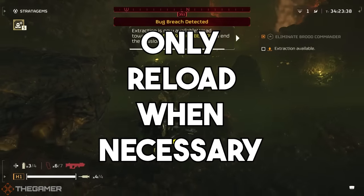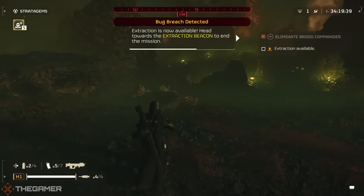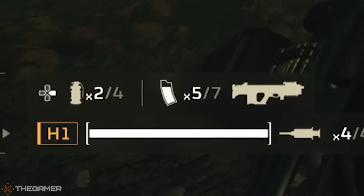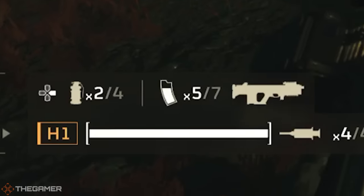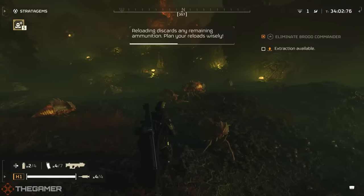In terms of combat, only reload when necessary. Rather than a counter for bullets on your HUD, you'll have a number of clips, which will deplete as shown by the white bar. Make sure you only reload when the clip is fully emptied, as doing so beforehand will discard those shots completely.